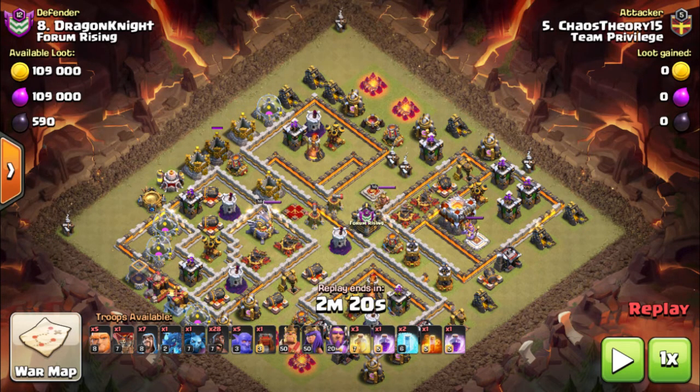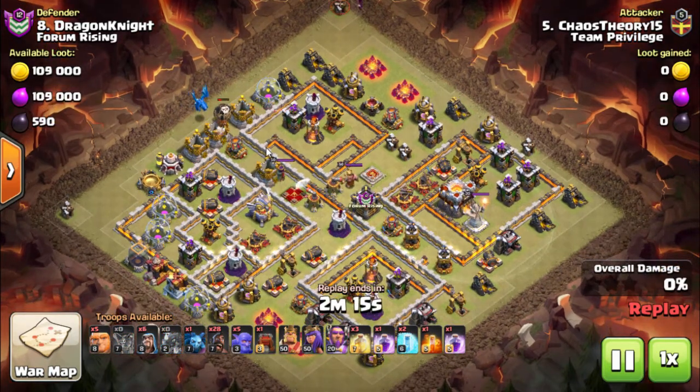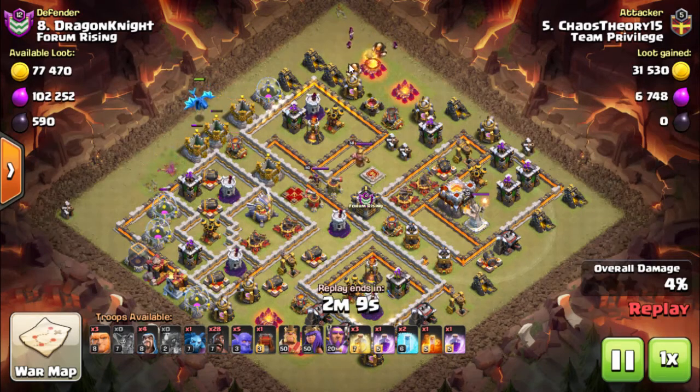The next thing is: how are we going to funnel from this side? The air defence is a bit too close for another Electrolune on this side, so I actually thought I'd put some Giants down this side and some Wizards. So let's see how it played out. There's the Lune, the Electro dragged to create the funnel, Wizard up there — here come a couple of Giants to start the funnel.